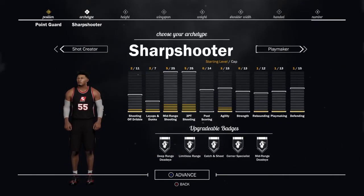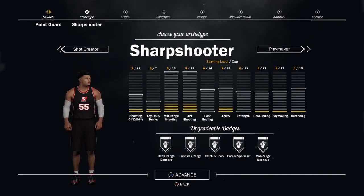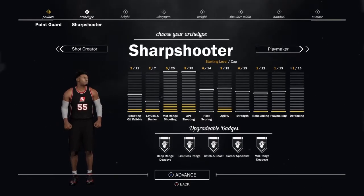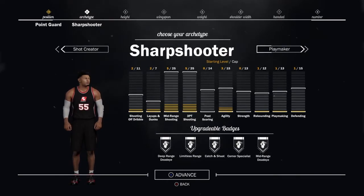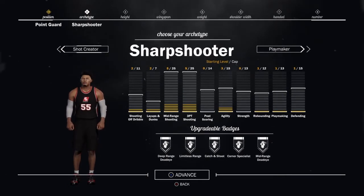About sharpshooter — those five badges at the bottom: Deep Range Deadeye lets you hit contested shots from deep. Limitless Range lets you shoot from almost half court with a full bar. Catch and Shoot means anytime someone passes you the ball without a dribble, you're most likely going to make it. Corner Specialist combined with Catch and Shoot on Hall of Fame means you're not going to miss from the corner. Mid-Range Deadeye means you'll make it from the mid-range area even when contested, especially on Hall of Fame.